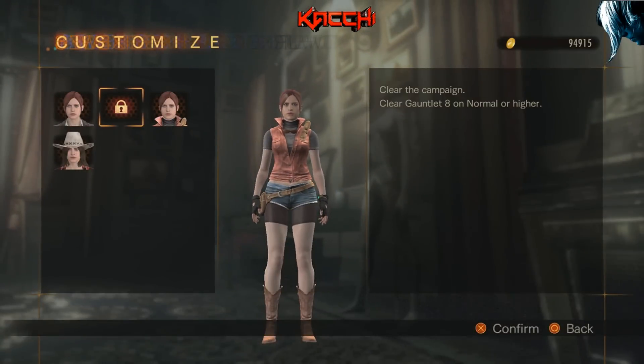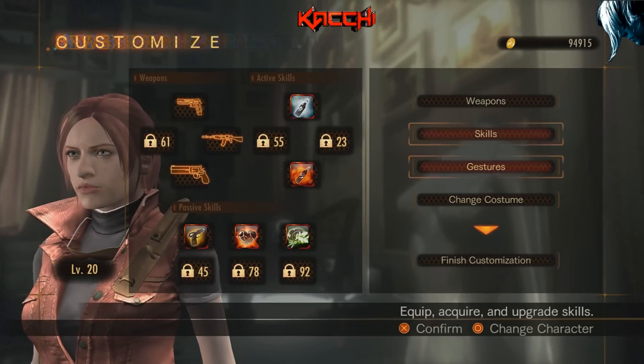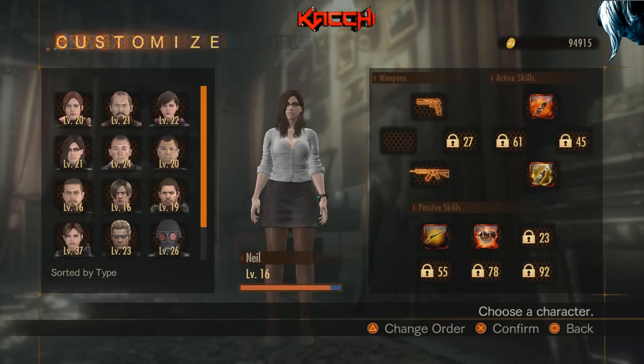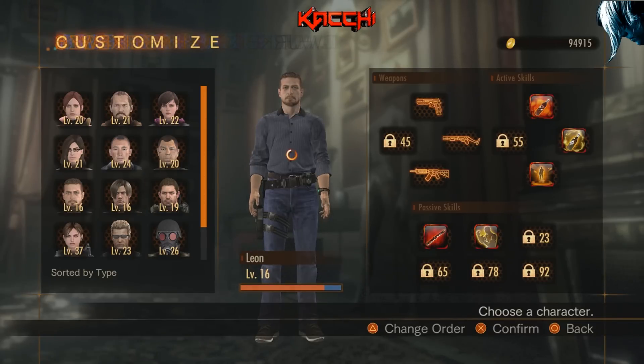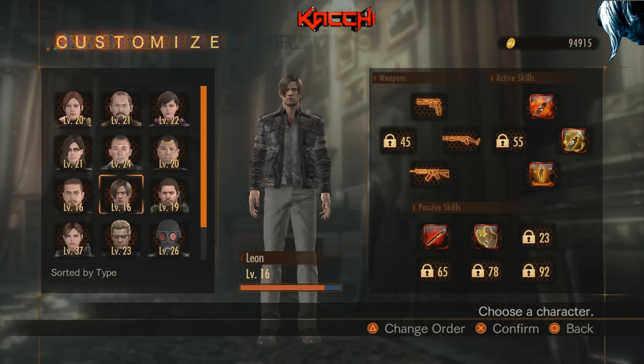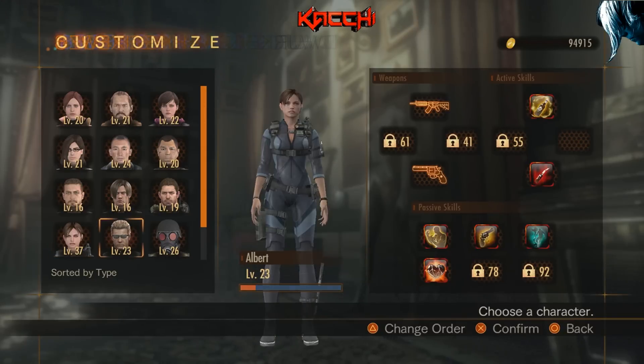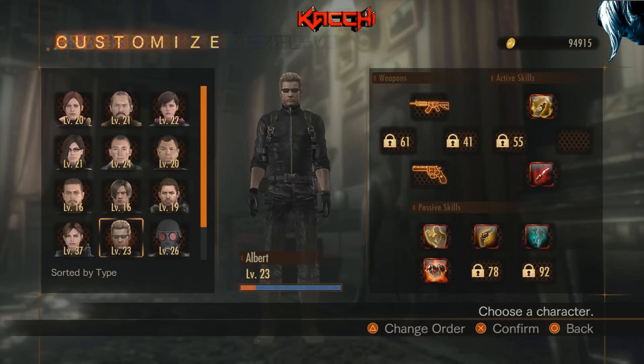Claire has another outfit which I'm guessing is her classic STARS costume. I also have Neil, Leon, Chris up in there. I'd like to see them implement a costume for Leon and Chris because they're classic Resident Evil characters and well known — they deserve outfits like Barry and Claire. Jill should get one too. Wesker looks good with just his current outfit, so that's classic Wesker — but that's just my opinion.